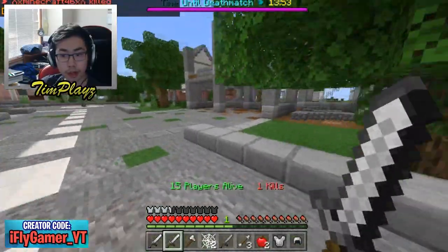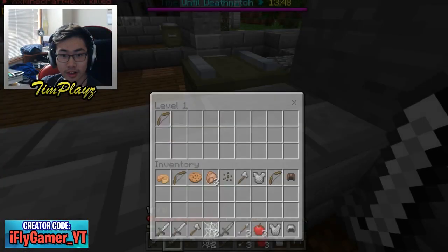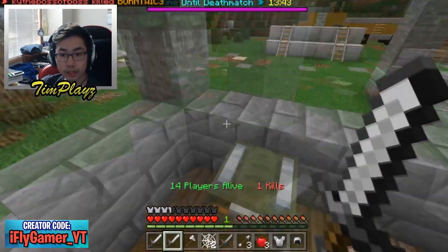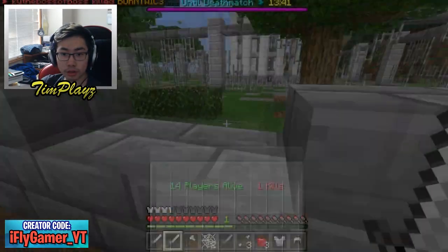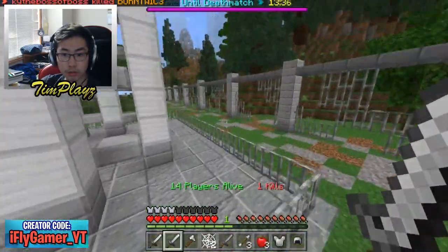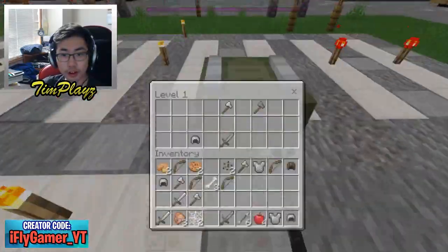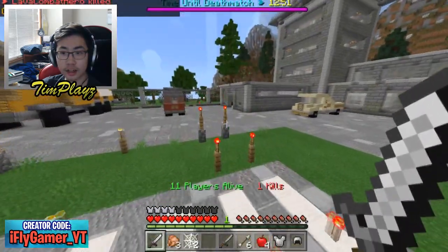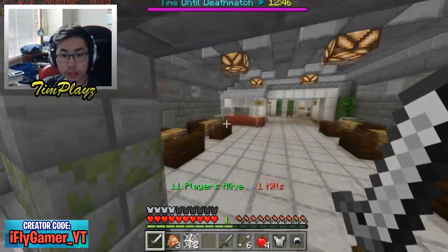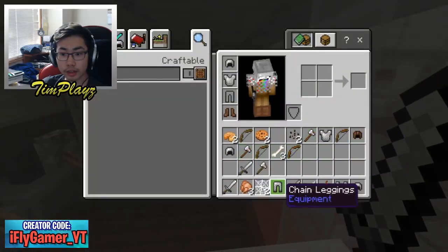We got one kill so far, not too bad — should have been two. There's a lot of loot in here. We need boots, those are pretty important. I can't find a single person, I've been out here for so long and there's nobody in sight. We're at this air base, I think it's pretty cool. I think this was on a different server before.